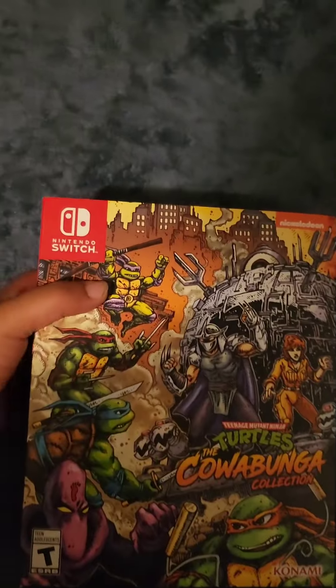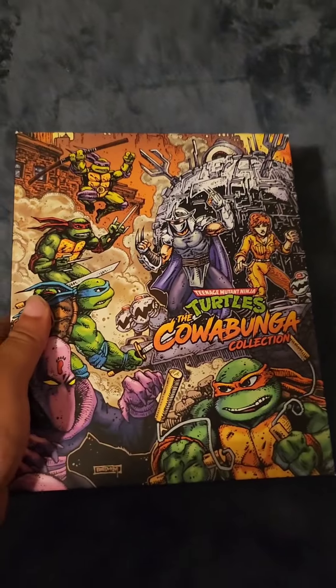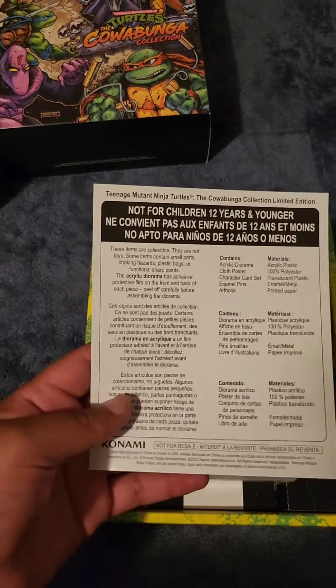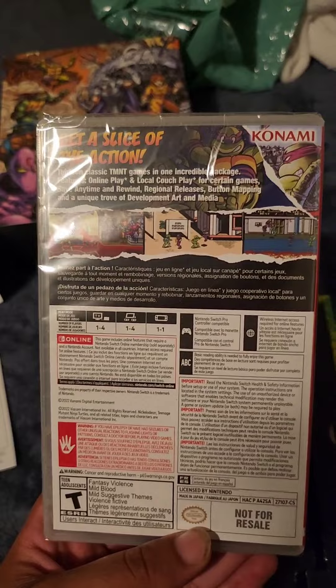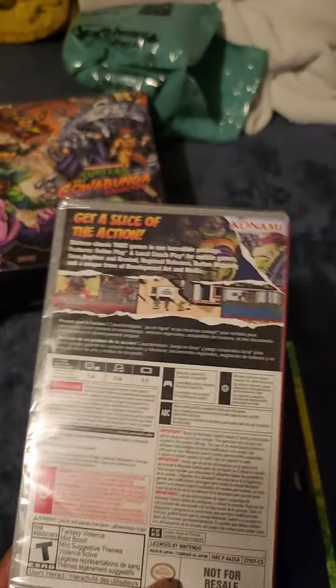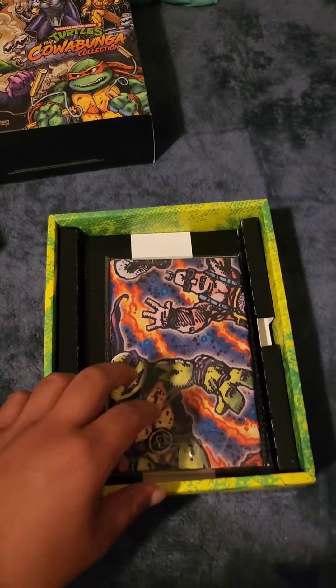Removing the plastic, sliding it through — really cool box. I love the fact that we got Eastman right there. I don't think the box had that, so that's really cool. It comes with the game, which I cannot wait to play, especially the tournament fighter mode. I'm really excited to try that out, get a slice of the action. Thank you Konami for bringing this.